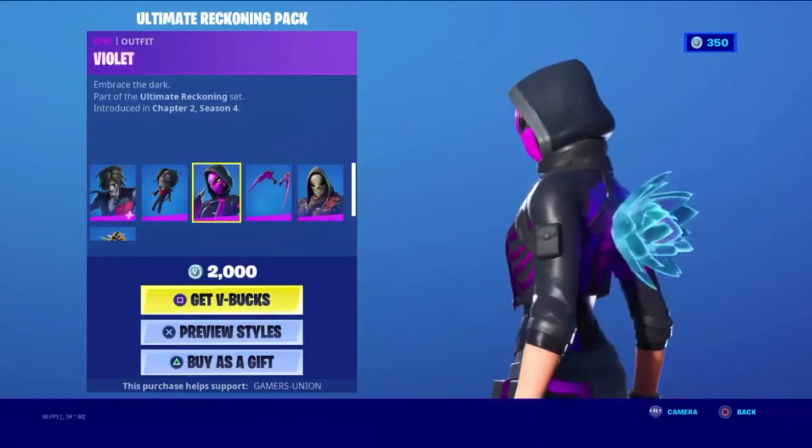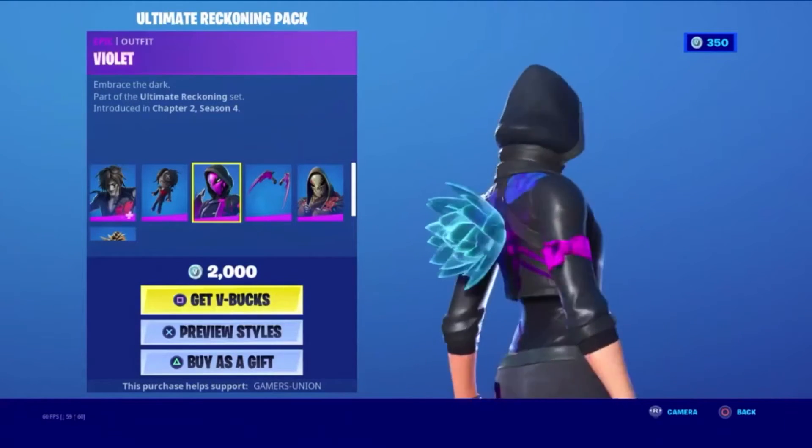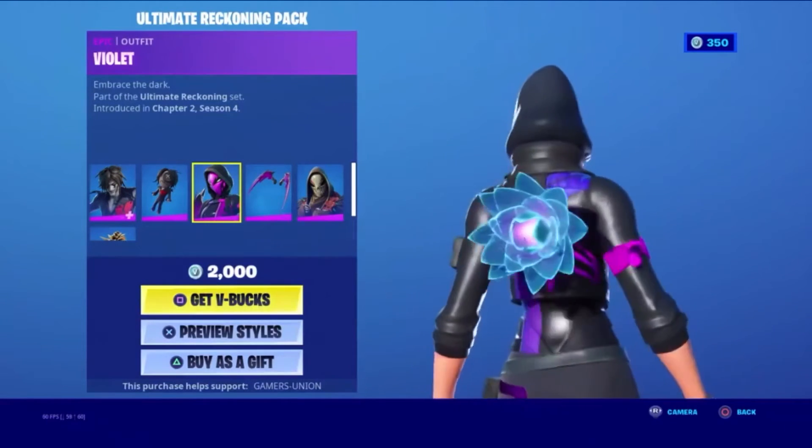Epic outfit Violet — Embrace the Dark. Part of the Ultimate Reckoning Set, introduced in Chapter 2 Season 4.